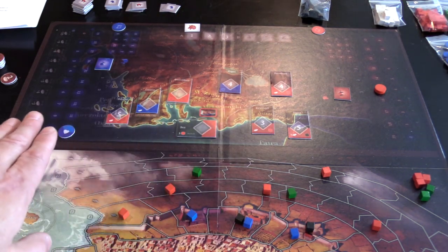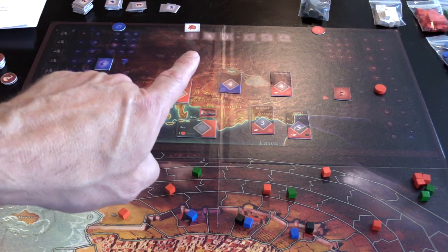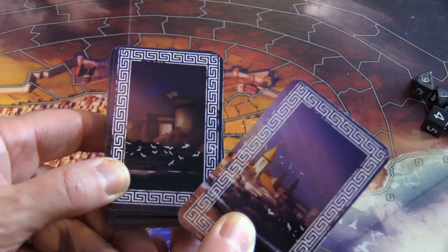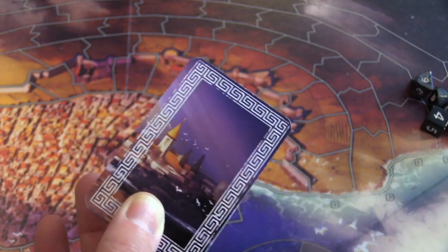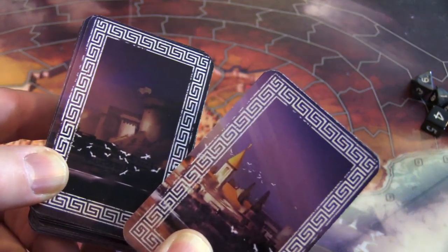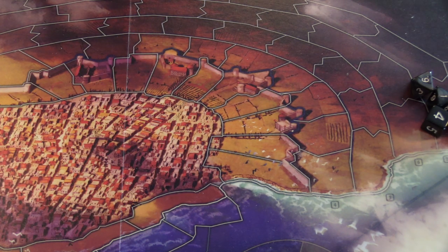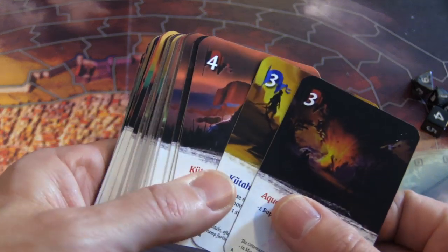You have your charts and morale track up here — you're just tracking six turns. Now let me show you the cards. We've got two decks: this is the deck for the first three rounds, one, two, and three; you can see it gets a little darker for the last three rounds, four, five, and six.